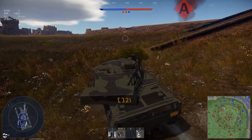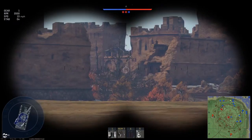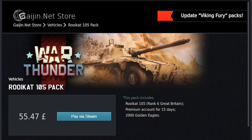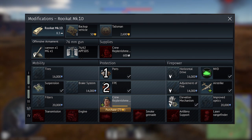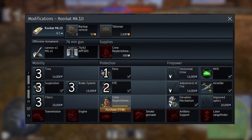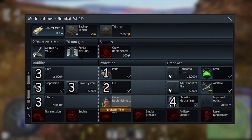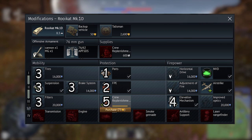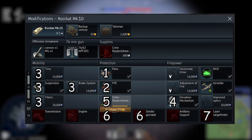When it comes to modules, you don't have to upgrade any if you've bought a premium. But we'll assume you're grinding up the British tree. Firstly focus on parts and FPE, followed by suspension and mobility options to get moving faster. Then focus on elevation mechanism and crew replenishment, followed by the laser rangefinder mods. Once you have done these, you may do whatever you please.